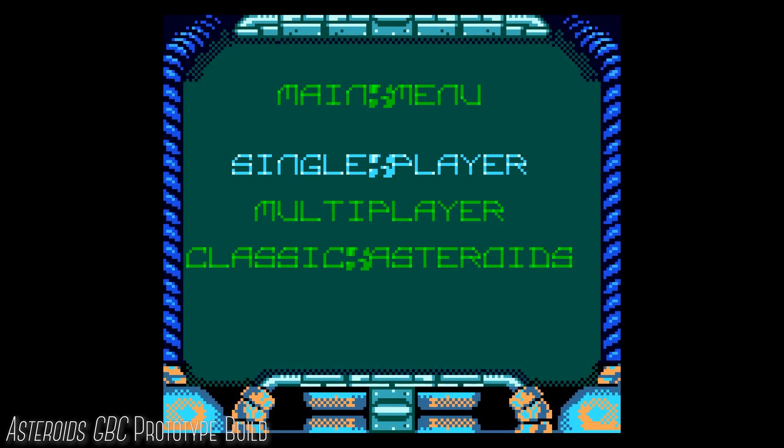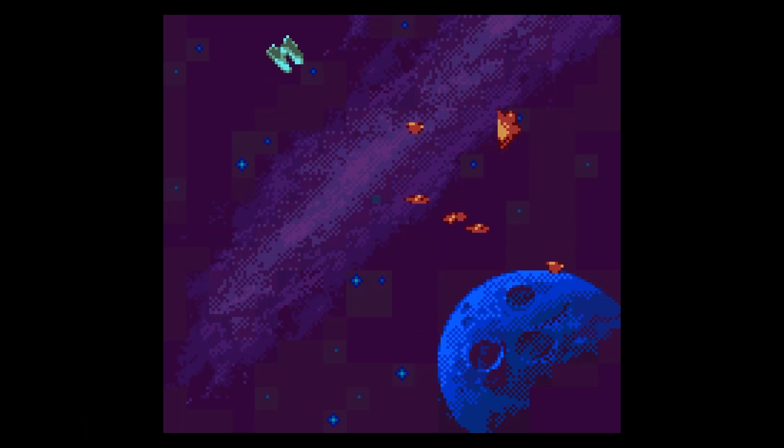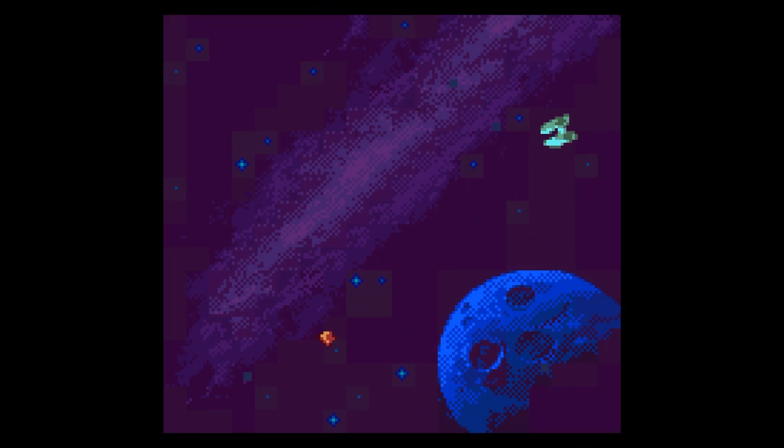By some luck, while digging into over 40 prototypes of Asteroids for the Game Boy Color, I saw one zip file that seemed to contain a demo build from July 1999. The game was not in a usable form though, as the zip file won't help us get it onto the console. I used a PS1 disk creator tool and booted up my favorite emulators — and then nothing. Black screen. This felt familiar, so I have a feeling I actually discovered this build a while ago but gave up.